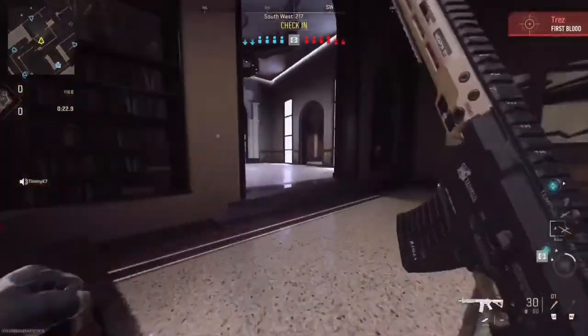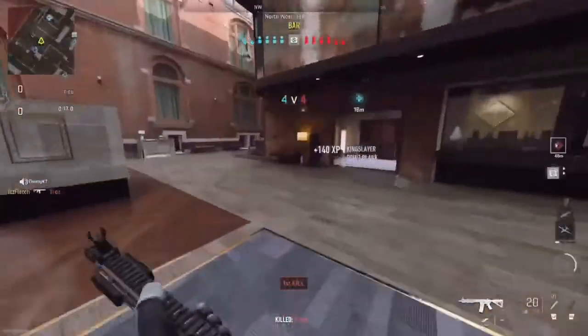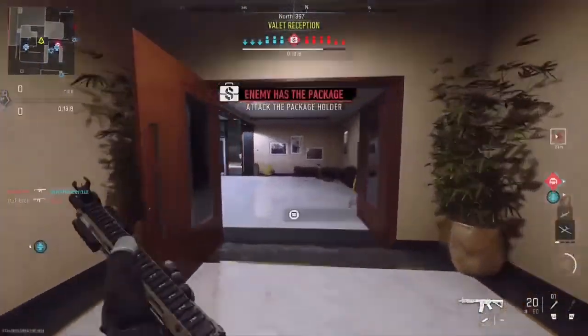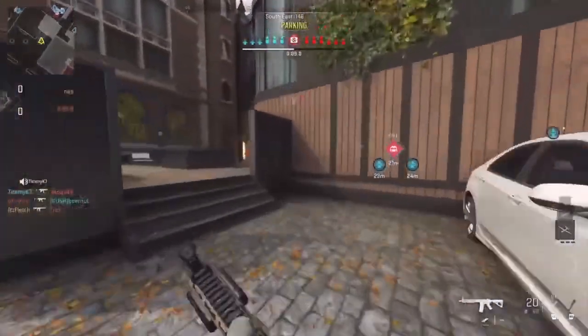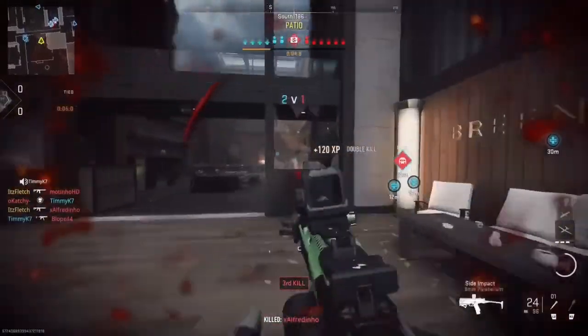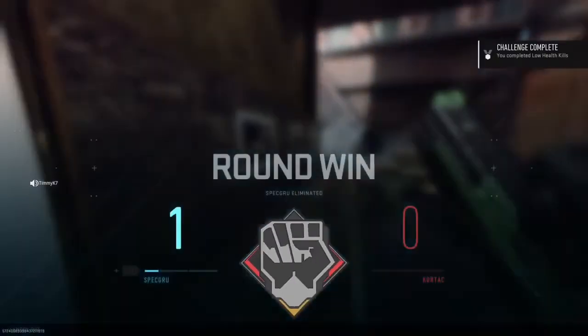Something I forgot to mention when editing: in Knockout there's a bag you can grab and you have to hold it for a certain amount of time. At the top middle of the screen you can see a timer counting down showing how long the team has held it. Once the time expires, they win the round — unless their whole team dies first. That's something I forgot to say.